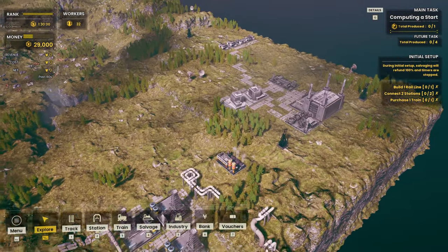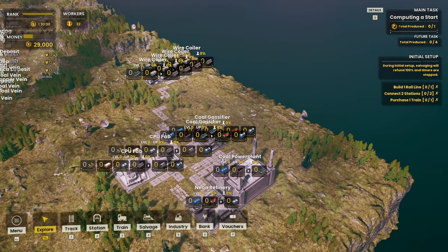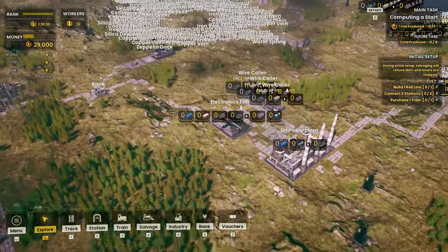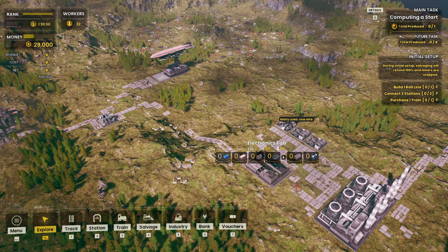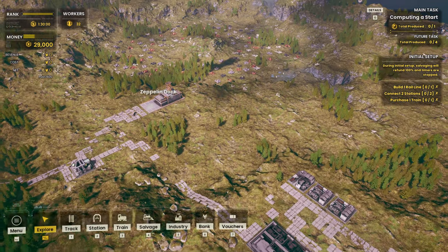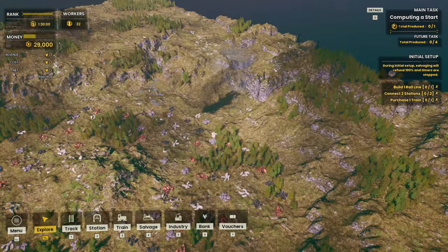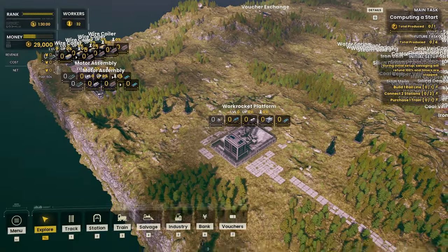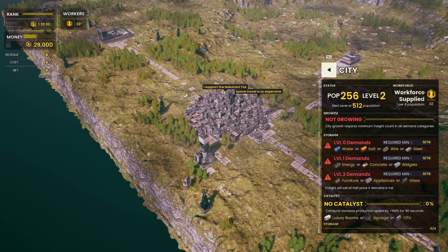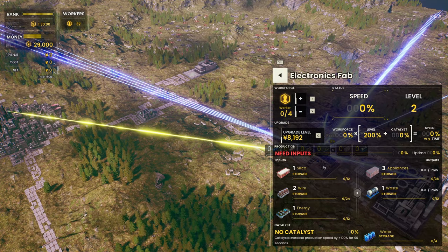We've got 29,000 and we actually have a city that we probably need to be growing up a little bit here as well. CPU fab, gas fires, neon refineries, water, a little bit of oil. More wire coiler and an electronics fab. I think we're gonna have to — do we have a city in this even? Yeah we do, it's right here. Do you need water, salt, wire or steel? So that's probably what the appliances are for then.